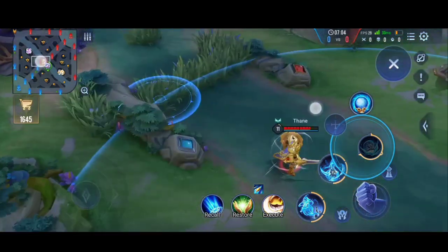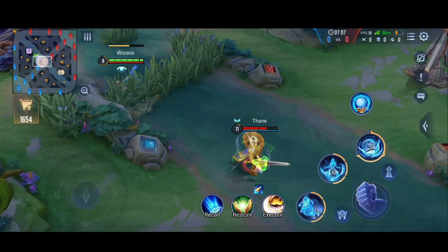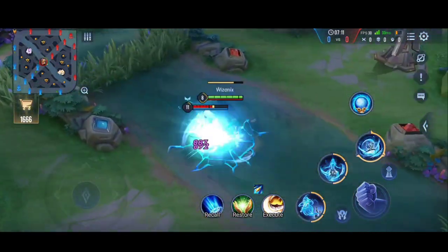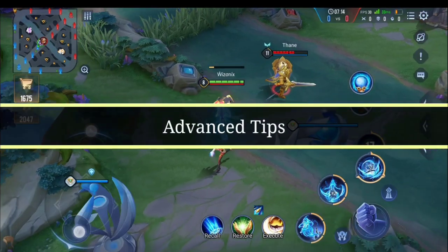Let's fly over and see how much damage we deal. Flying through dealt around 860 damage, and landing on him dealt 862 — confirming the double damage on the landing target.